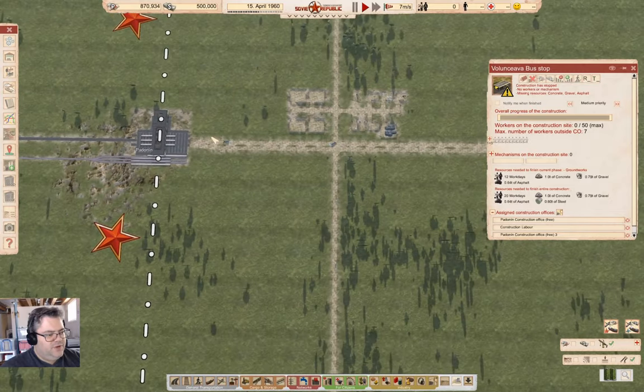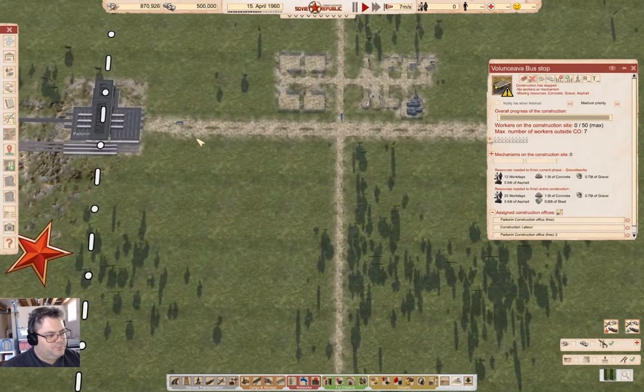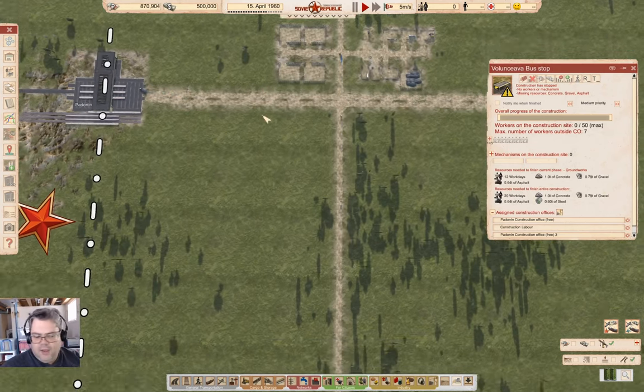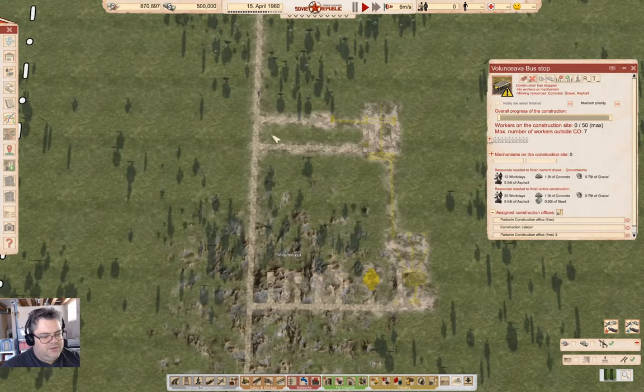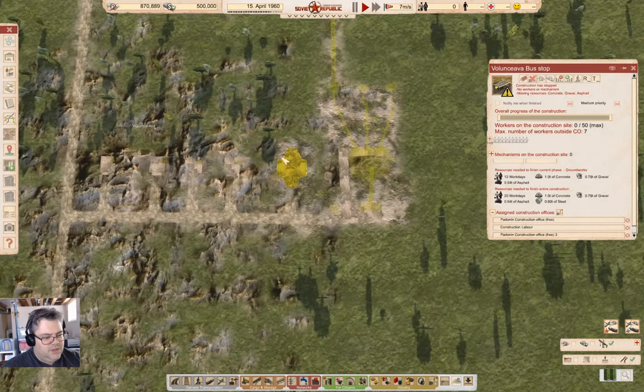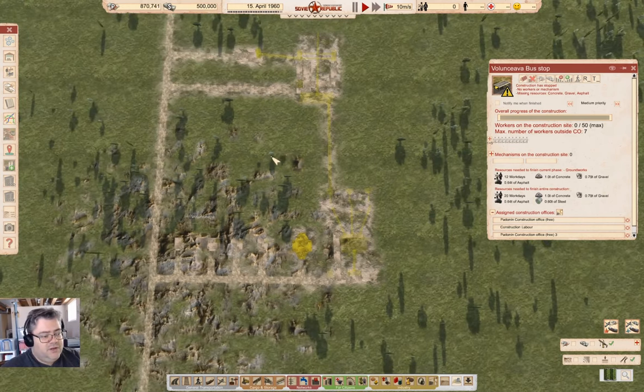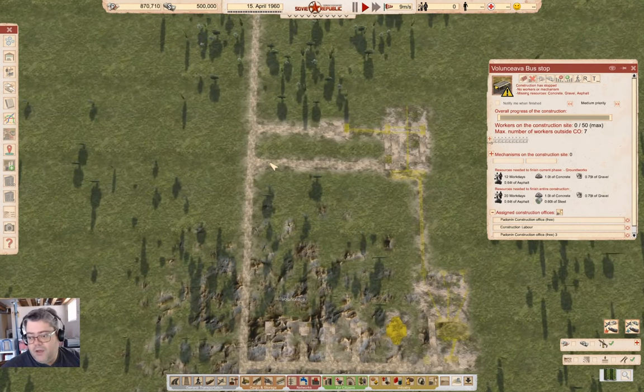There's some stuff we need to do here to get the gravel operation fully operational when the buildings get built. We're going to need something clever here — electricity. And we're also going to need another clever thing: fire control.